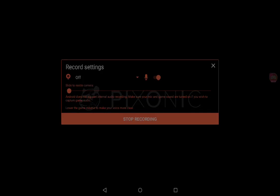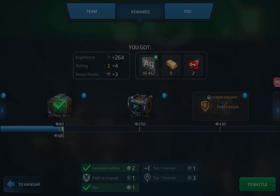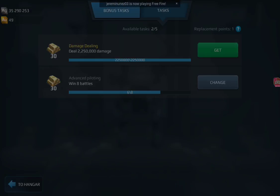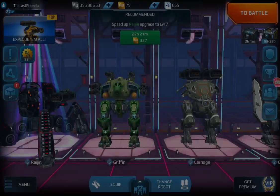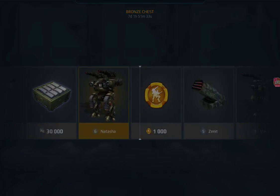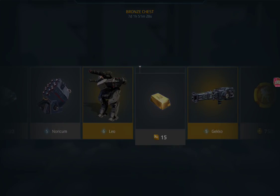I will do a face reveal very soon. Oh yes, I got the bronze crate, which means I can get more components for the Gust, or 75 silver. I don't need 75,000 silver right now — I guess I got a lot of silver, 35 million. Okay, let's see what I get. I don't need a Leo.